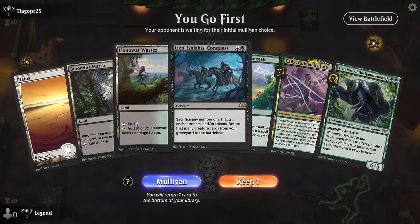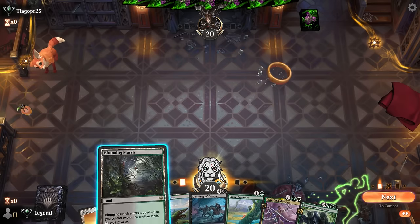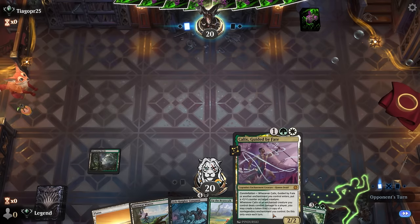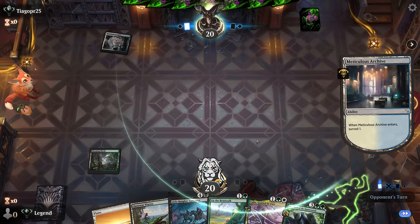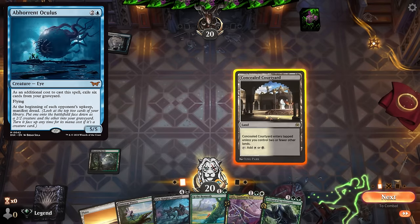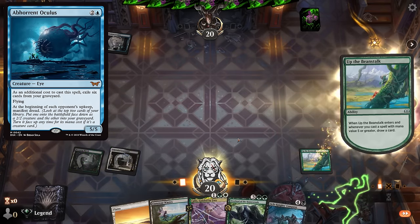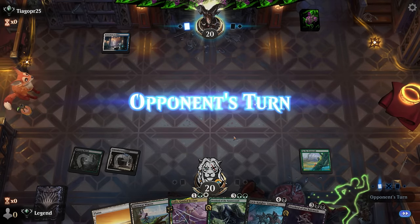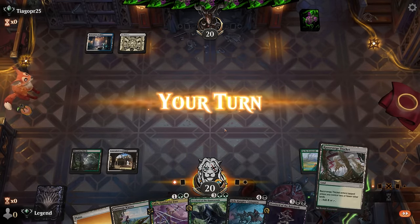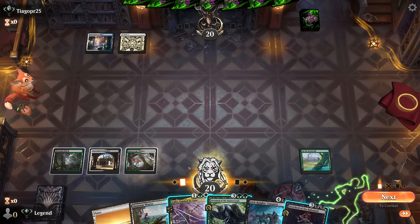Game 2: we're on the play with a decent hand, just missing some interaction for aggro. On the play we can go Beanstalk into either Overlord or Kalyx, which is a good starting point. Opponent's on blue-white — hoping it's more of an Oculus deck than pure control. If they are on control, finding Cavern of Souls would help. Opponent passes with mana up, so we can play Kalyx here.